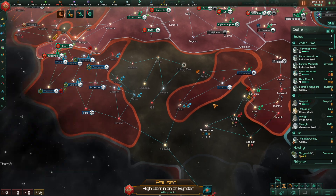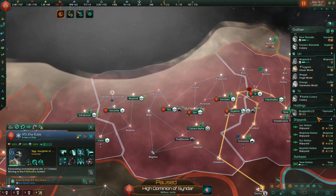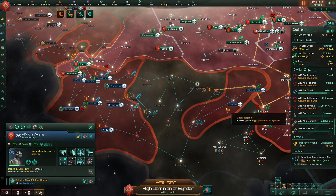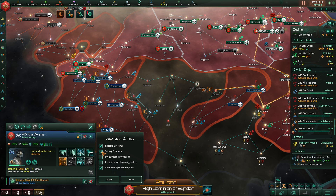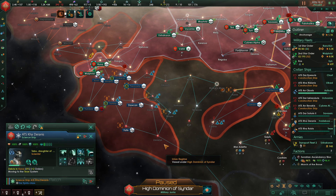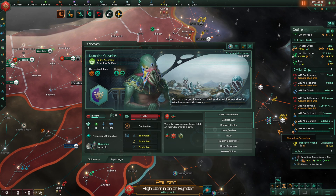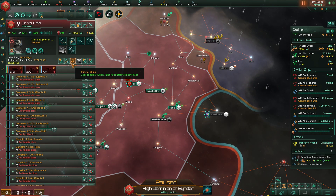Did I just see debris somewhere? It's debris from all of these guys — there's also debris down here which I hadn't noticed. So I have a science ship that can take care of that — you're automated, so come down here. I want you to research that, then research special projects, and then explore and survey systems. We'll do anomalies manually but start that order as soon as you're done. The Numerian Crusaders have closed their borders — I'm shocked. That also means we can declare war. Let's close our borders to them.